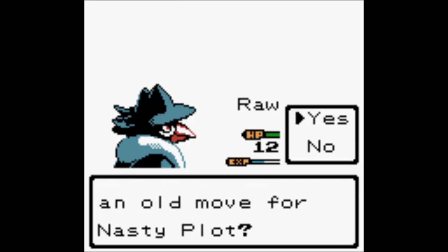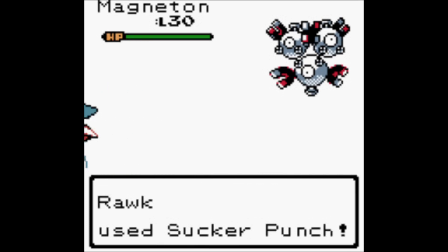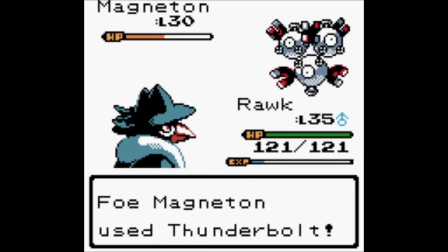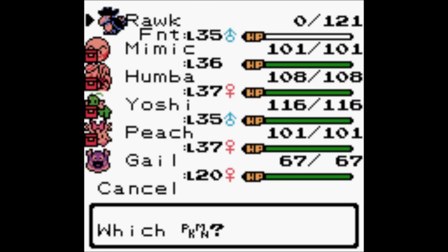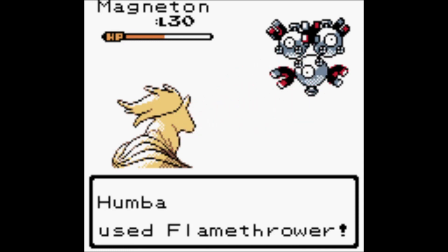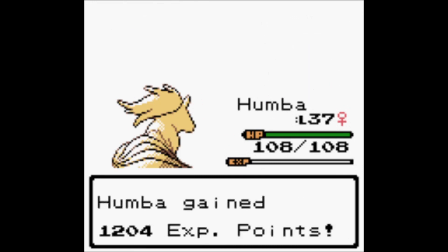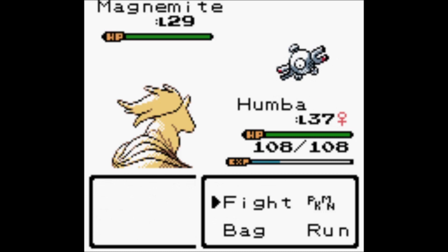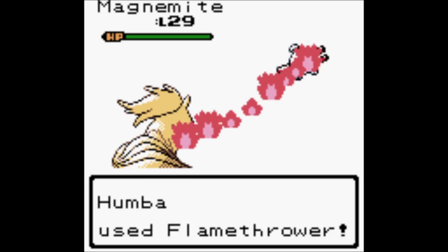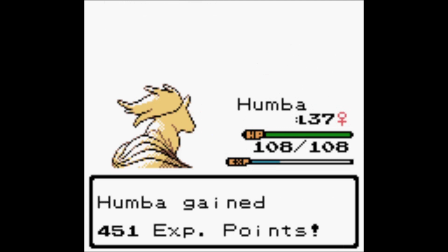Nasty Plot — he's not a special attacker and won't be. We already have a Nasty Plotter. The Magneton hurts a lot though — I should have switched. Let Gale deal with it. She's poison immune, though does Gale have Poison Touch and not Corrosion? Corrosion means poison moves can hit Steel types. We'll get this down and get Honchkrow back up — he's really hanging in there for exactly the reason I wanted.